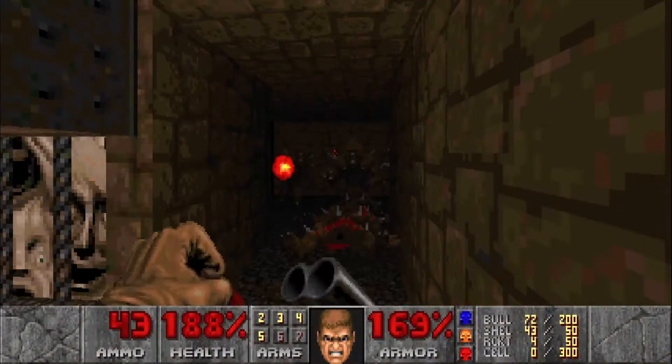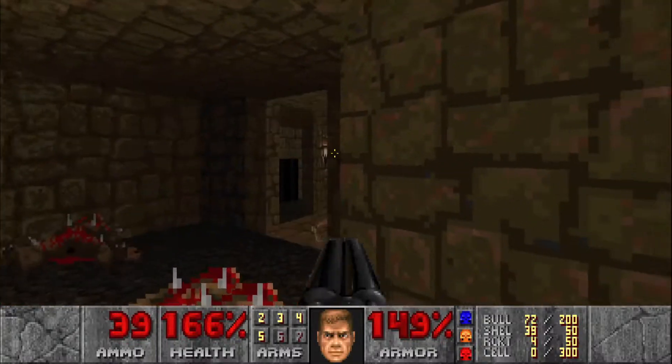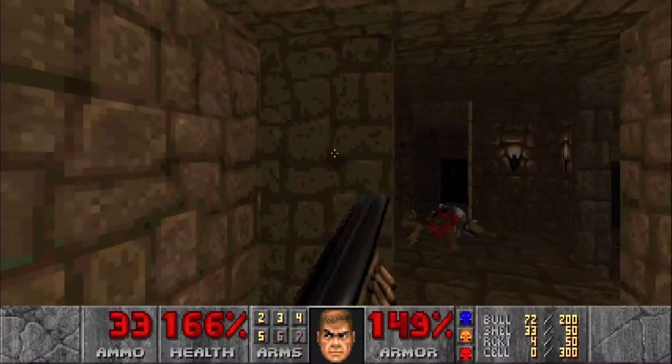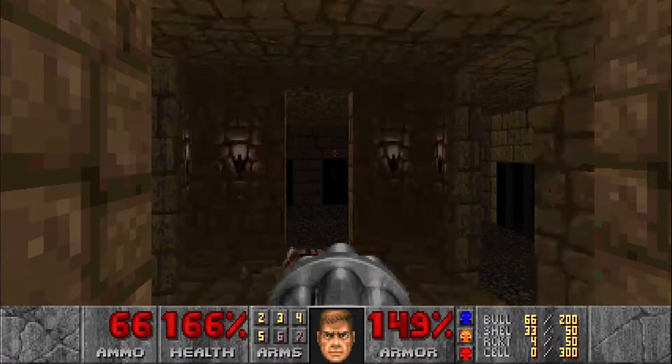Stay here and do your best to take out the imps and then the revenant right here. Get ready for a bunch more hit scanners in these cages that you can barely see.